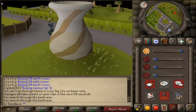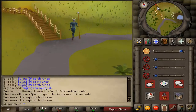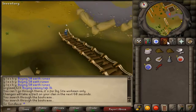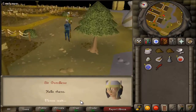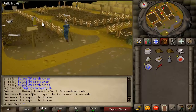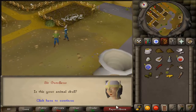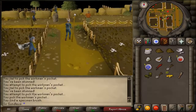Once you have searched the bookcases, head north. Go to the student, talk to the student, and ask if you can help him. Then head north and steal from the Dig Site until you have a skull and a specimen brush.